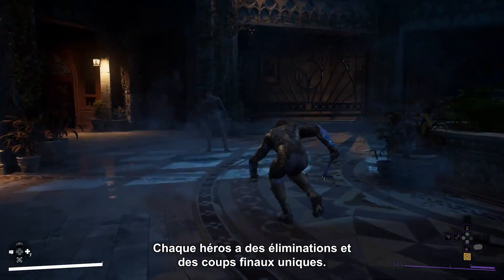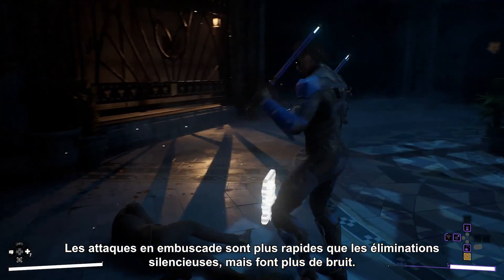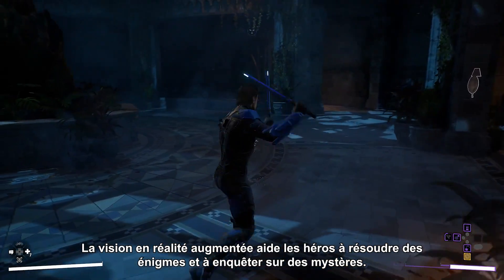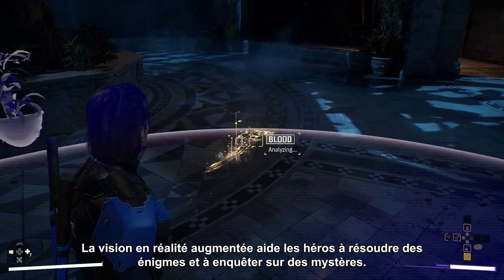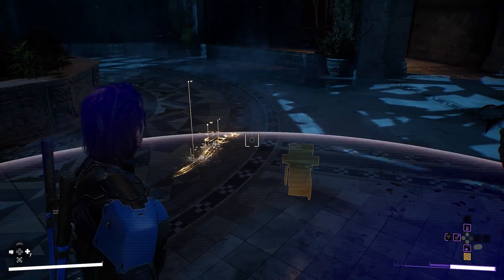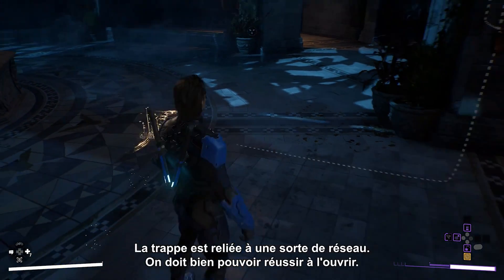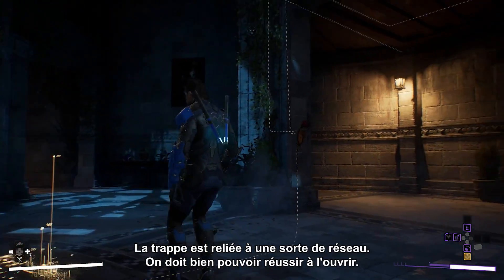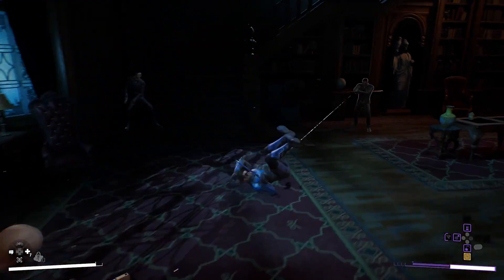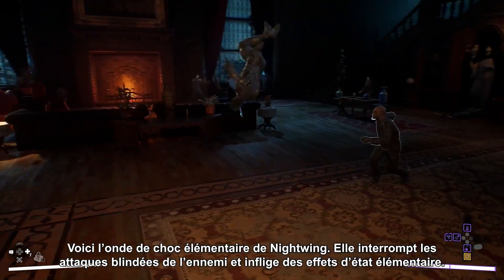Every hero has unique takedowns and finishing moves. Ambush strikes are faster than silent takedowns, but make more noise. Augmented reality vision helps the heroes solve puzzles and investigate mysteries. AR shows a trail of blood. There's something under the floor — the hatch is connected to some kind of network, there's gotta be a way to open it. Here we see Nightwing's elemental shockwave ability, which interrupts enemy armored attacks and deals elemental status effects.